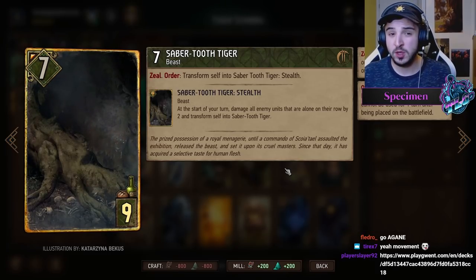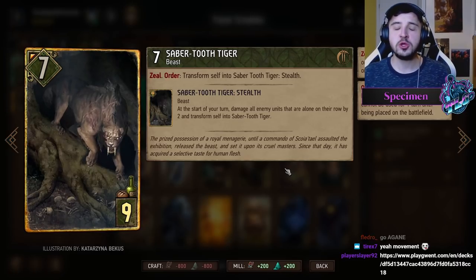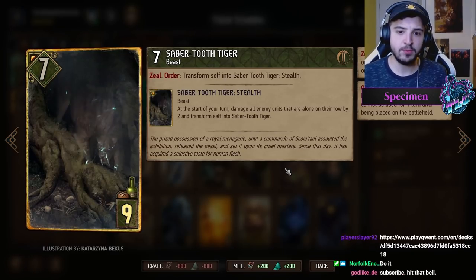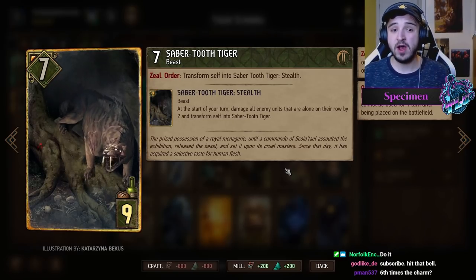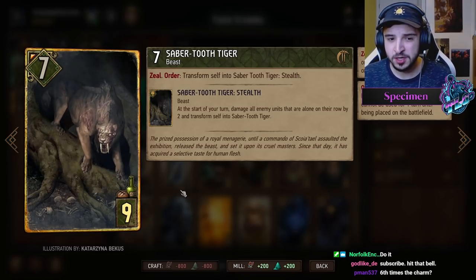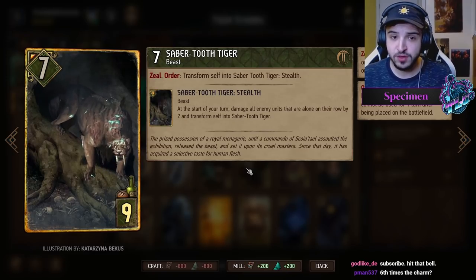It is so so good in a Shiru deck. The reason being: normally Shiru decks you want to go second because you can play your carryover like All Gods, Circle of Lives, and you can just play spell card after spell card while your opponent slowly loses their proactivity — they're wasting points playing cards that are damaging and not getting any points. But if I'm going first I can lead with Saber-Toothed Tiger, and it sort of has the same effect. It's a seven-point card with a zeal and an order, so you can just use the order straight away.